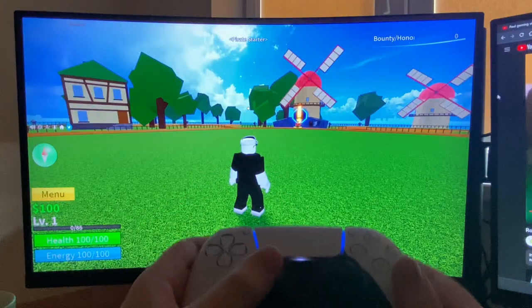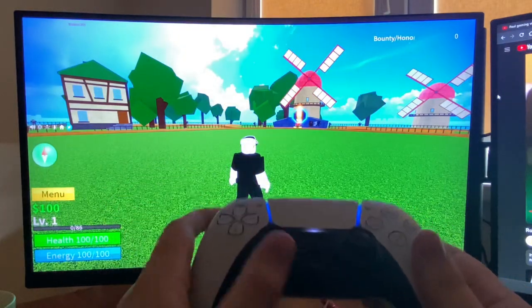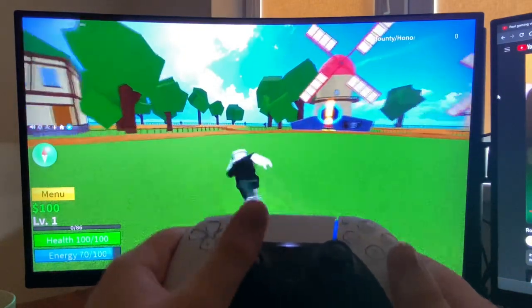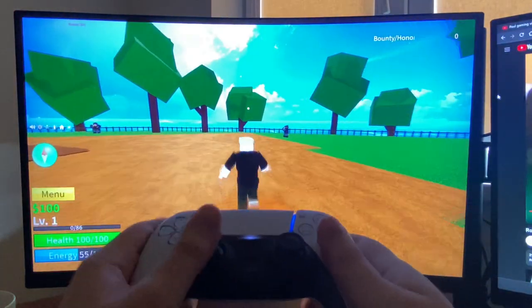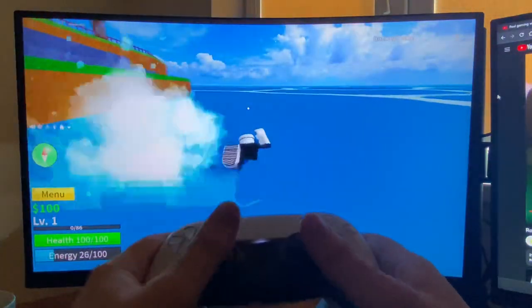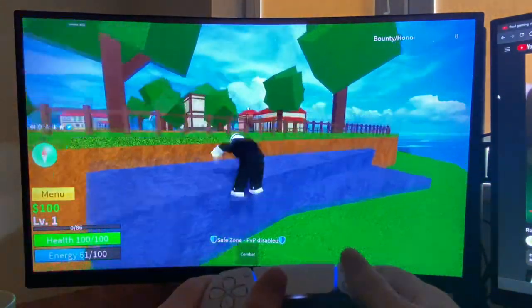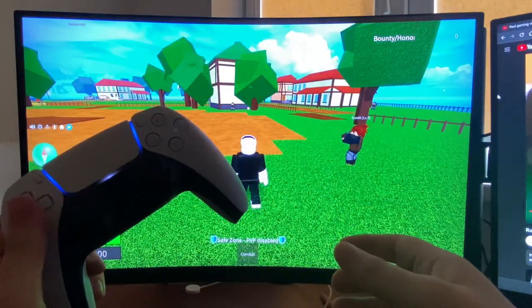If you want to dash, you just need to double flick up with the left stick. As you can see, I'm double flicking and it's dashing — but you need to have energy for it to work. That's pretty much it! If this helped, please press the like button and subscribe for more. Take care, bye!